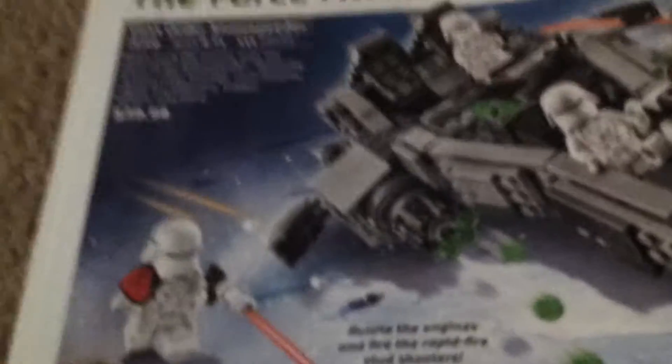The First Order Battle Pack includes two First Order Stormtroopers, a First Order Technician, and a First Order Crew member. Resistance Trooper Battle Pack also $13, includes four minifigures: three Resistance Troopers and a Resistance Officer. That's $40 — not new.